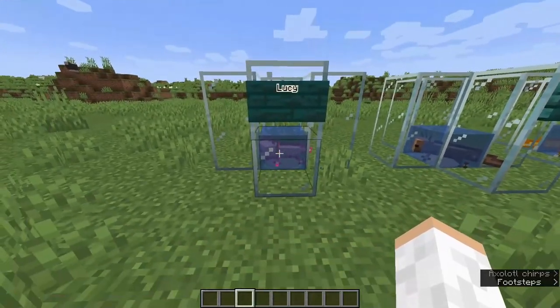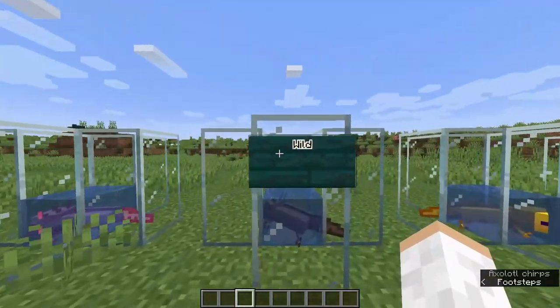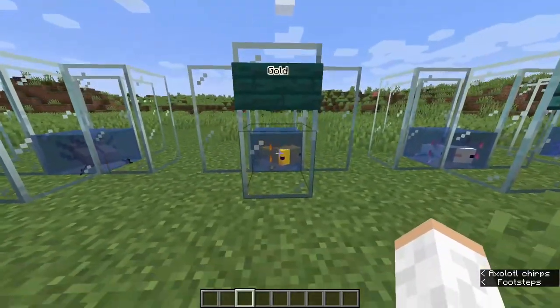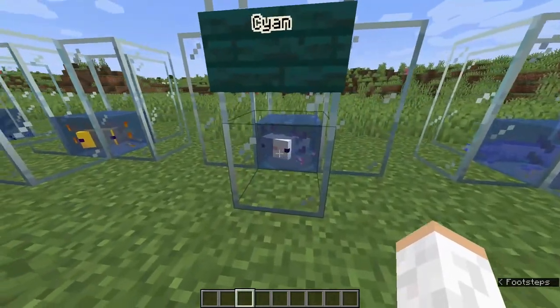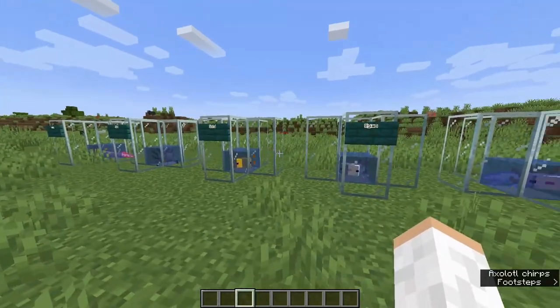There is Lucy, which is a pink, absolutely beautiful looking axolotl. There is the Wild, which is a brown — very, very cute little guy. There is Gold, which is the golden boy. And then we have Cyan, which is very epic. These first four are very common axolotls.